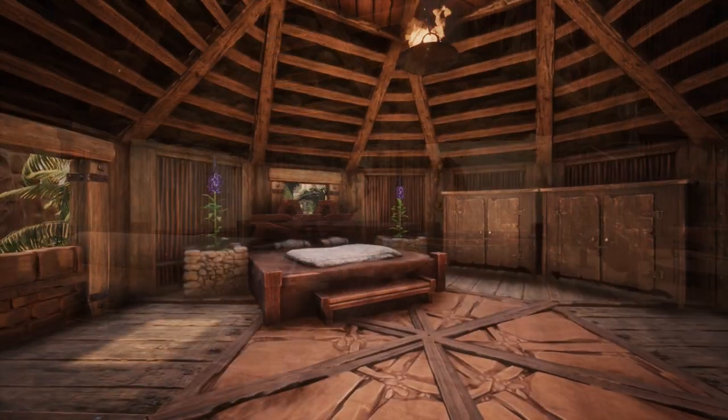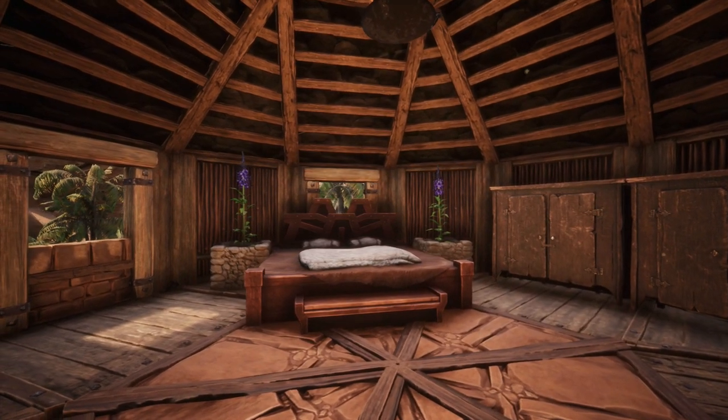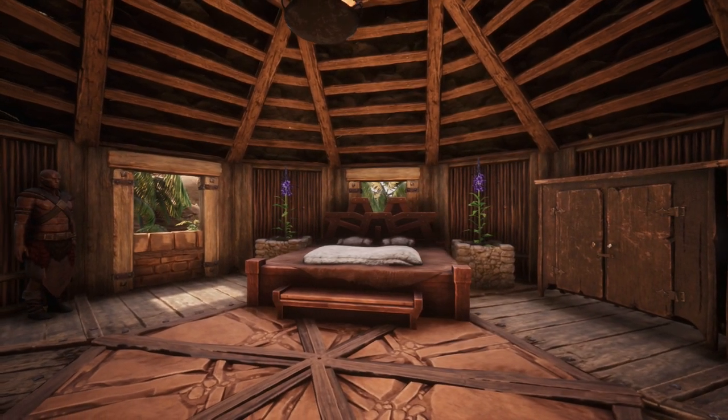Upstairs things haven't changed too much — it's basically nearly identical to the original layout. The vibe of this build is very dense with the overwhelming wood tone, so I did add a couple of plants here to break the atmosphere in the bedroom.